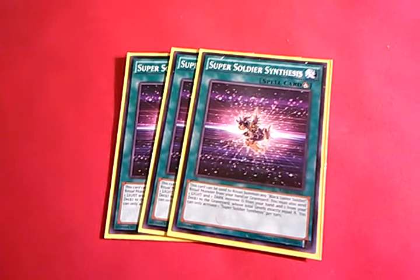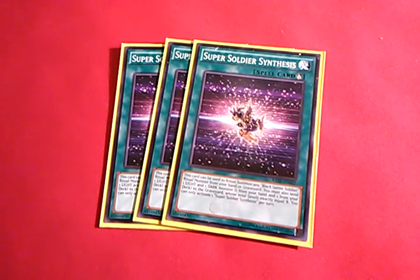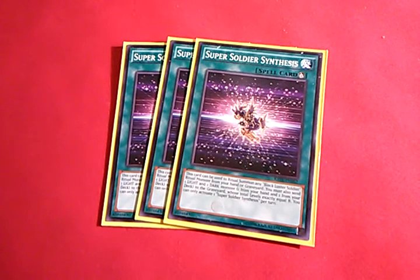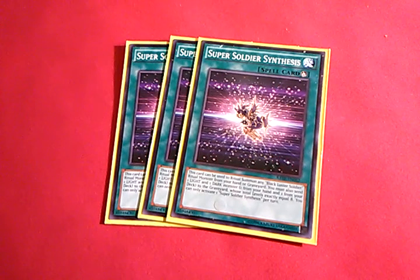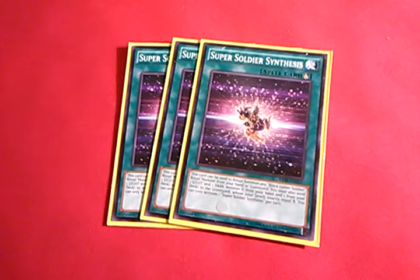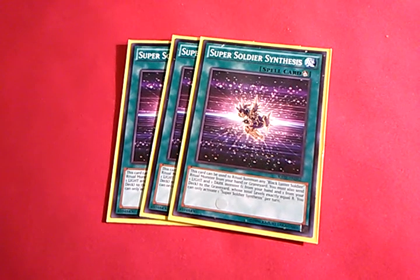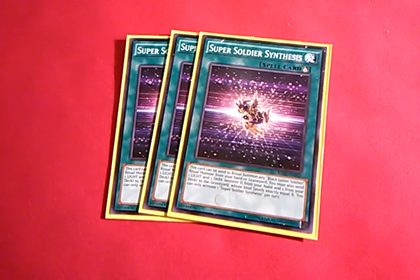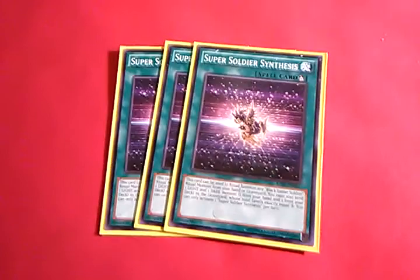Next up, the best spell in the deck — Triple Super Soldier Synthesis. What this does is allow me to Ritual Summon a BLS from the graveyard or my hand. I can play cards like Trade In, ditch a Super Soldier BLS, get the draw, and then summon it back from the graveyard using this card. I can Ritual Summon any BLS monster with this card by sending one light and one dark monster from my hand and/or deck to the graveyard. You can only use it once per turn, but this card is what really made the deck playable. Triple Synthesis — this is exactly what the deck needed.